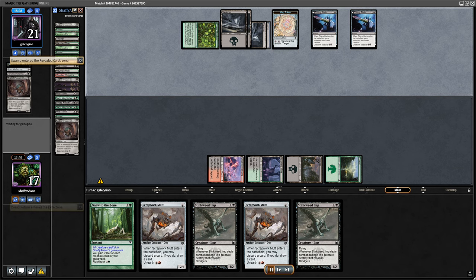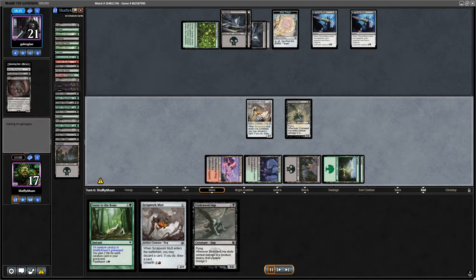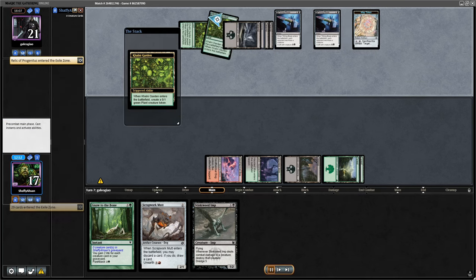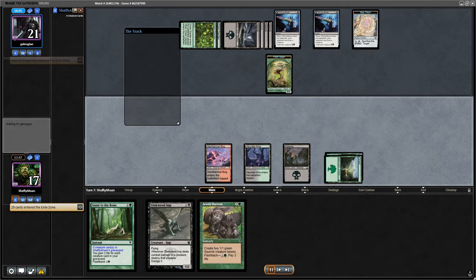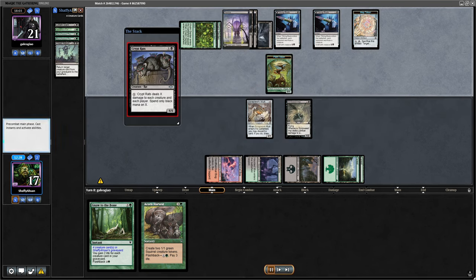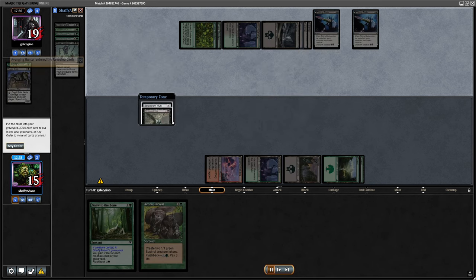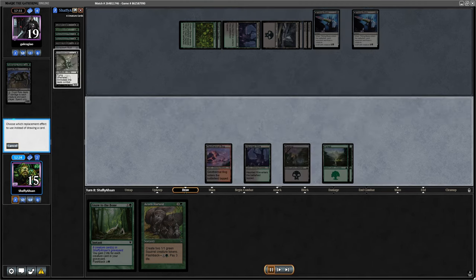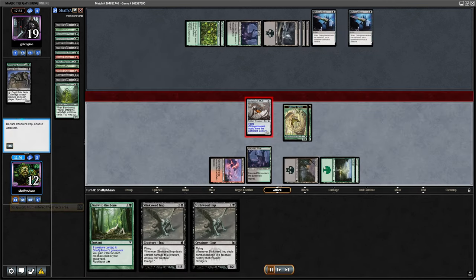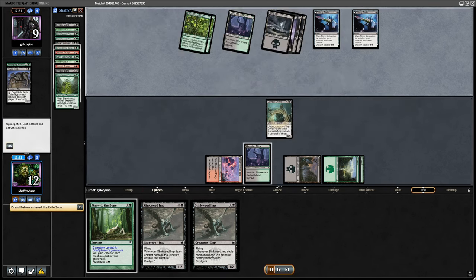That's ultimately the way I have to play — they could have a board wipe, they could continue to have other threats. Maybe that was a misplay; maybe I should have gone wide. I have plenty of creatures in hand so I can keep going. Relic of Progenitus comes down — our opponent timed this really well. They wipe my board, my graveyard is gone. At this point I'm playing out Stinkweeds and Scrapwork Mutts again. I am able to dredge a bit though — Dread Return and Lotlet Giant are in there. Crip Rack comes out, which is unfortunate. Board gets wiped again. I draw Stinkweed Imp, unearth the Scrapwork Mutt, put the Acorn Harvest into the yard, recast the Acorn Harvest. I have the Dread Return coming out — I have 3 creatures in the yard, which I use to Dread Return the Lotlet Giant, putting some pressure on them.